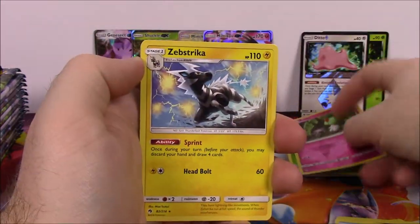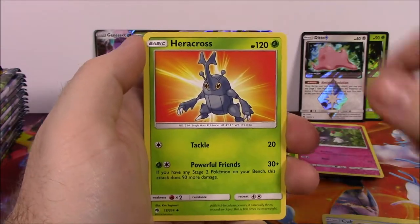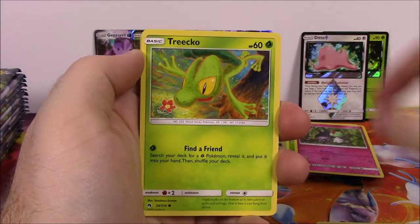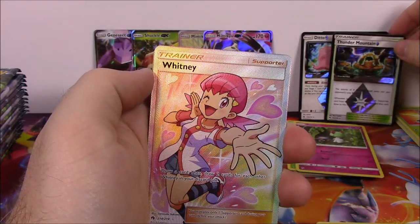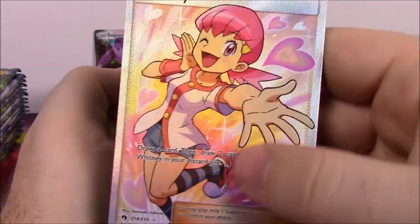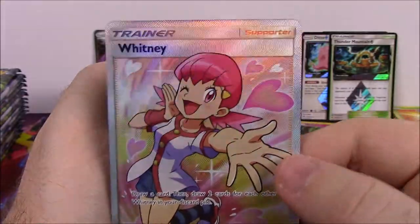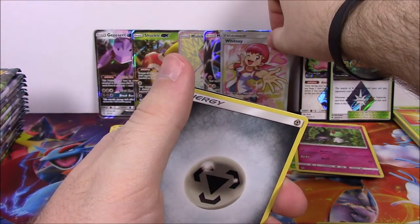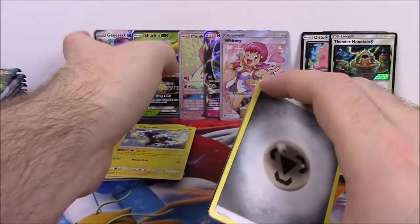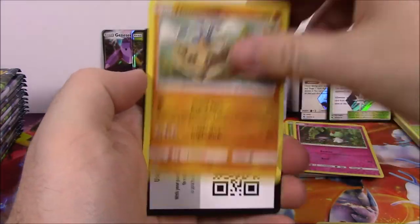Next up is Mareep, Wimpod, Jigglypuff, Alolan Meowth, Togedemaru, Ralts Reverse Holo, and a Zebstrika as a rare non-holo. Fighting Energy, Moomoo Milk Trainer, Vespiquen, Heracross, and the code. Next up is Morelull, Chansey, Togedemaru, Pikipek, Scyther, Thunder Mountain Prism Star - which is awesome - and then we got a Full Art Whitney, which I do love the Full Art Trainers. I really want the Professor Elm one because it's got Chikorita, Cyndaquil, and Totodile in it, but this one is still pretty cool. Steel Energy, Custom Catcher Trainer, Fairy Charm Trainer, Hitmontop, and the code.